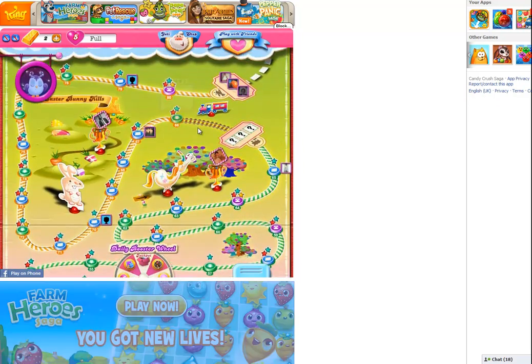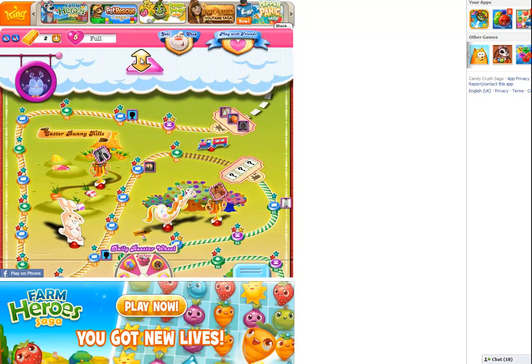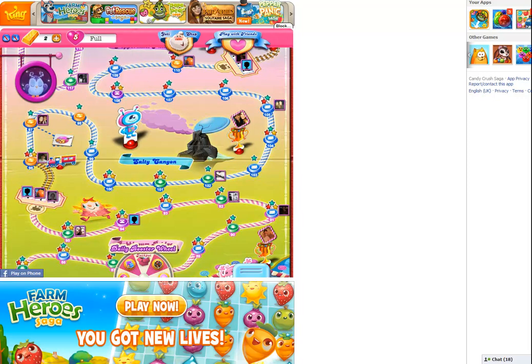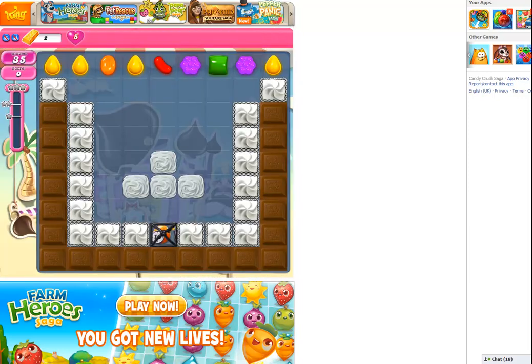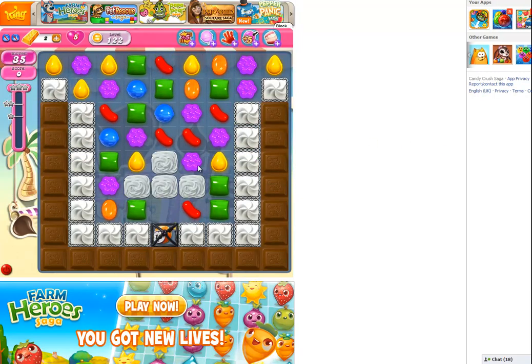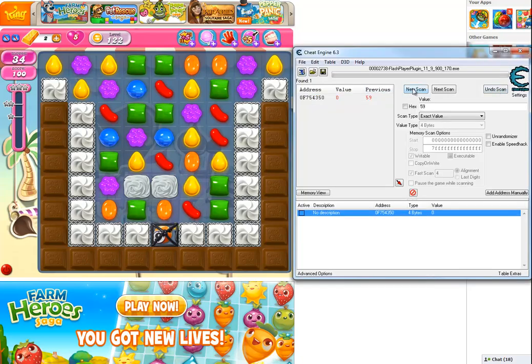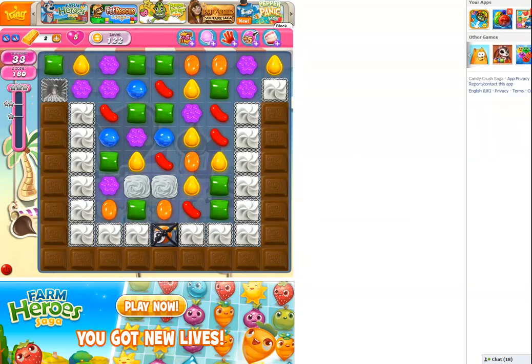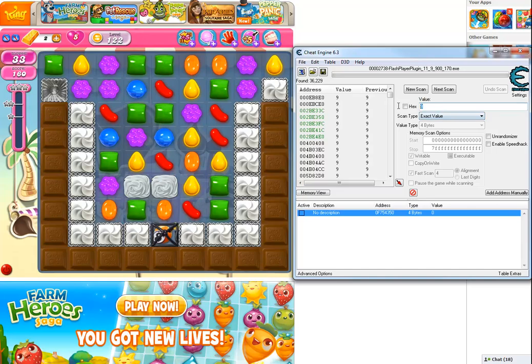I'm going to see if I can find a level with a timer and test to see if the actual timer is affected by the editing as well. The level I picked up here has a singular timer and it's a move level. The cautious thing about doing this on move levels is you will have to play all the remaining moves in the box. So I'm going to start a new scan — it's exactly the same process. The timer has 9 left, so I'm just going for 9. Then I will make a move and the timer will automatically tick down one.